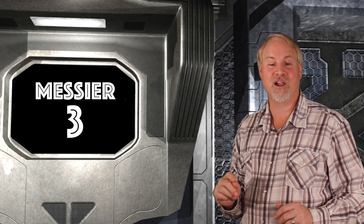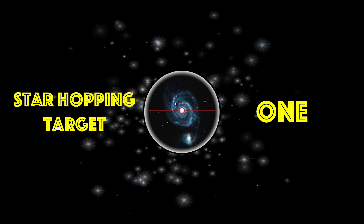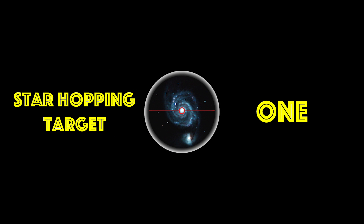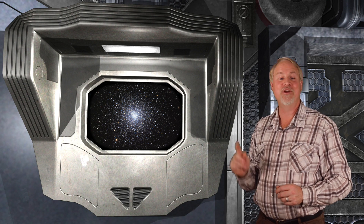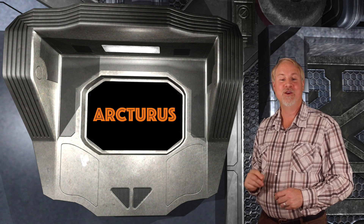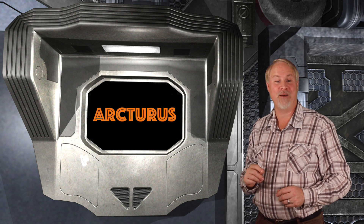Let's get going with our first target: Messier 3, a massive globular cluster in the constellation of Bootes, the Herdsman. M3 is one of the largest and brightest globular clusters in the sky, and when you see it rising in the east, you know that spring is not too far away. A few degrees below, you'll find the bright orange star Arcturus, which dominates the eastern sky in early March. Following the best traditions of star hopping, we'll use this fiery beacon as our starting point.